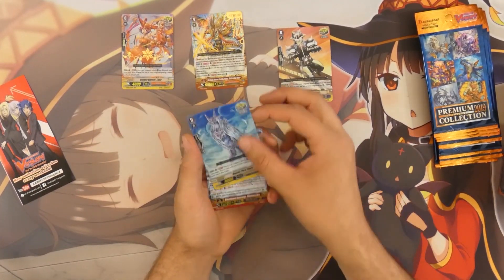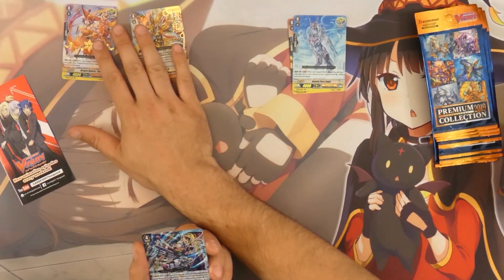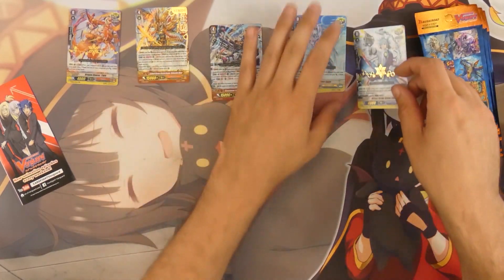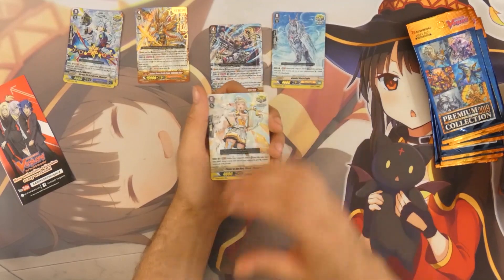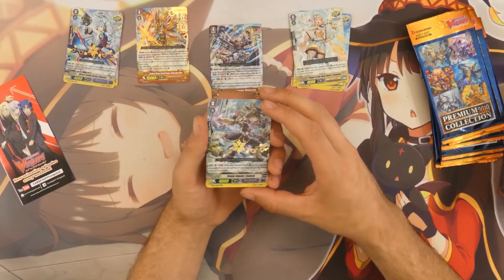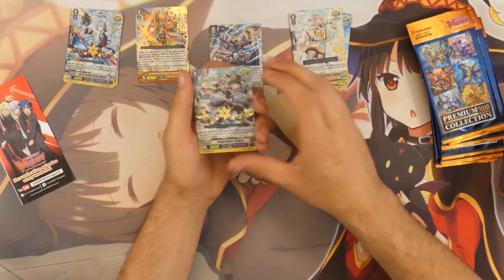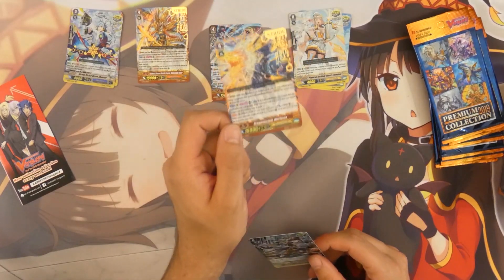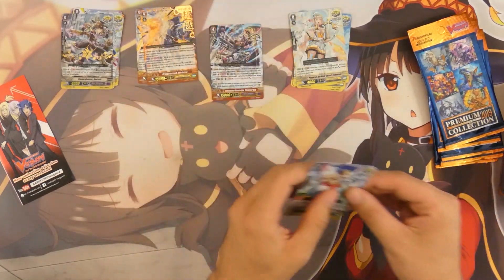For the next pack we've got the Royal Paladin crit trigger, then we got the stride for Spike Brothers — very, very strong stride, that thing is really amazing. And we've got the foil crit for Aquaforce, so that's pretty nice if I want to build a Maelstrom deck in premium. Then for the next pack we've got the one for Gold Paladin, and then the foil crit for Gear Chronicle — this is what I was looking for! And we got the hot stamp version of Morphessa. That's a money card right there — very happy with that.